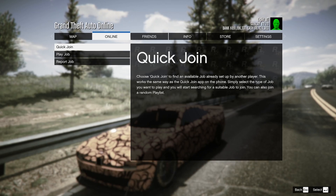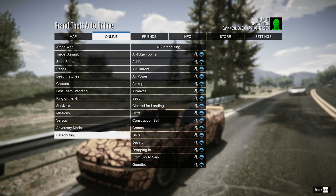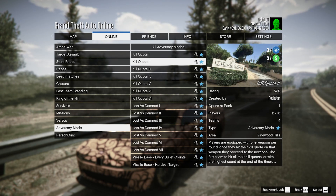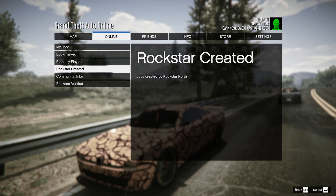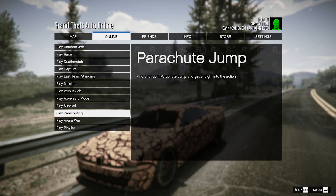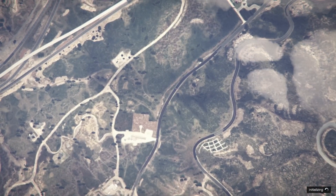If you guys have someone to do this with, go over to Play Job, go over to Rockstar Created, head over to Adversary Mode, and just keep on going until you find Kill Quota. There are seven of them you can choose from, and it's triple money and RP this week. You do need another player in order to start it up. If you don't have anyone, go back over and go to Quick Join, then Play Adversary Mode, and it will try to link you up with any group starting an adversary mode.